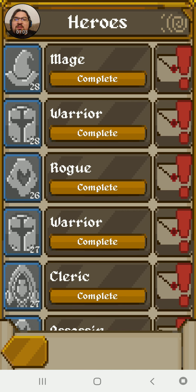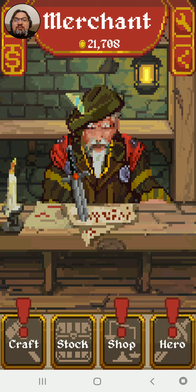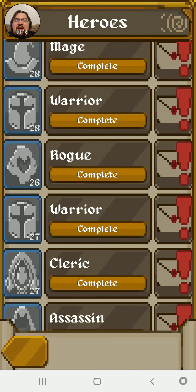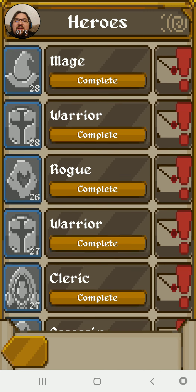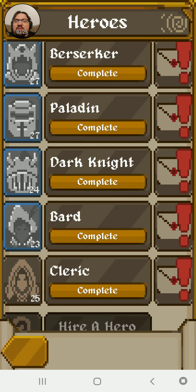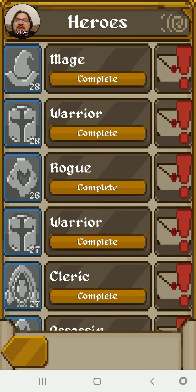You start out with one character. I decided to start out with the mage, and you can buy with in-game money — here I have 21,000 gold coins — more heroes. The first one you get is free, the second one might also be free, and then each one costs incrementally more. The next one's gonna cost 128,000 gold coins if I ever decide to buy another one. I have quite a few already.